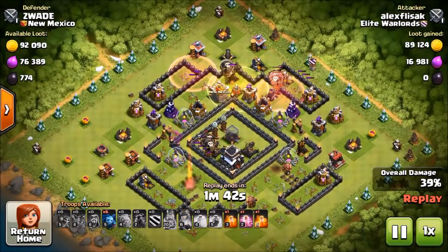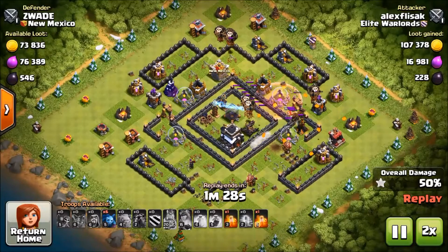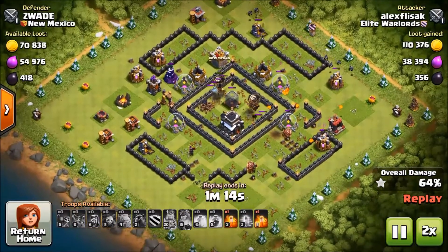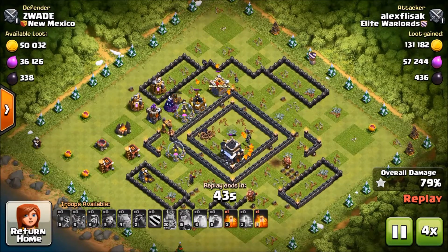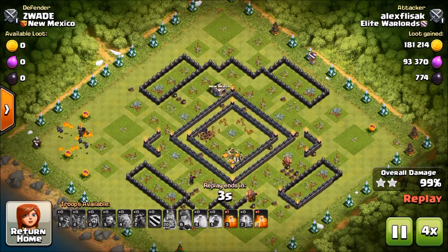This attack looks very nice. There goes the heal spell to heal them. The air bomb is trying to kill the troops but the lava pups killed it. He had additional spells left in his clan castle. Look at the amount of lava pups remaining — there goes the archer tower. So now you can understand the basics of Lava Lunatic.